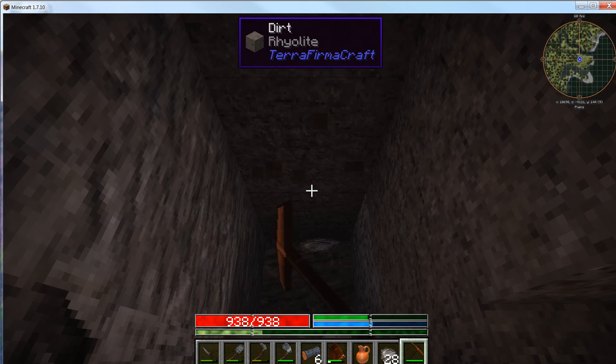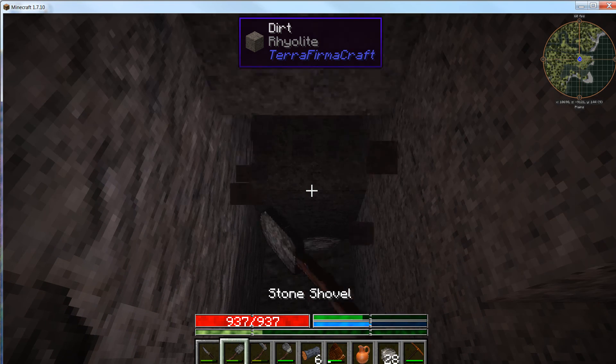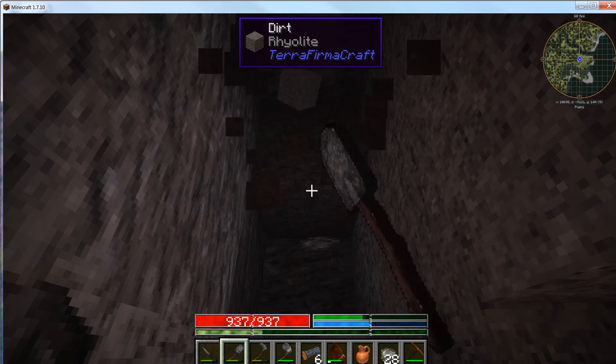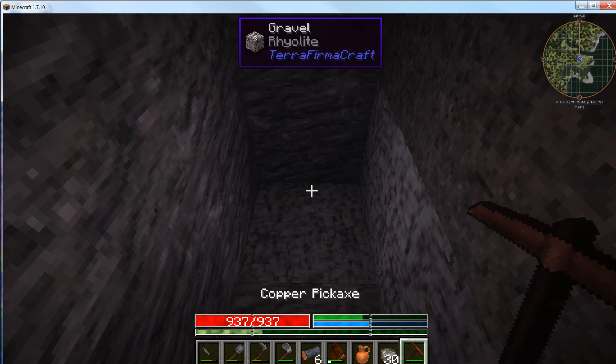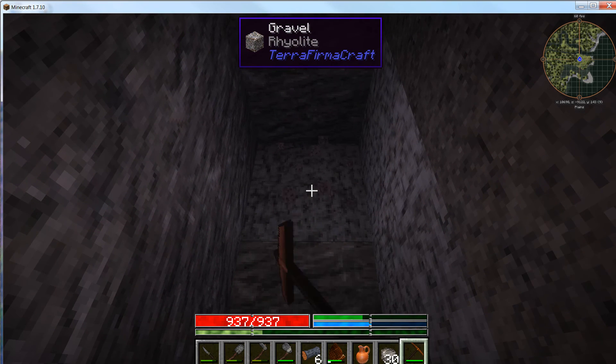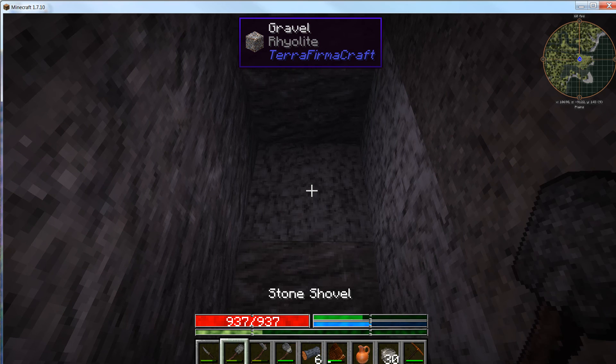Later on we'll get our saw and can make supports to prevent cave-ins, but we can't make those supports until we get a saw, and we can't make a saw until we get more ore. We're going to be doing some mining between episodes — digging through a lot of soft stuff like gravel.